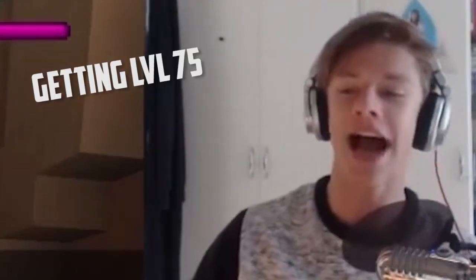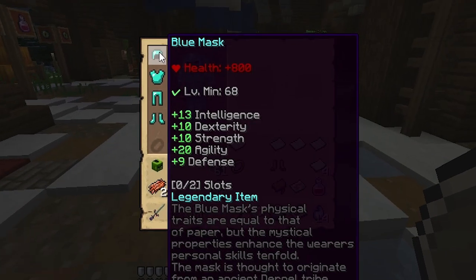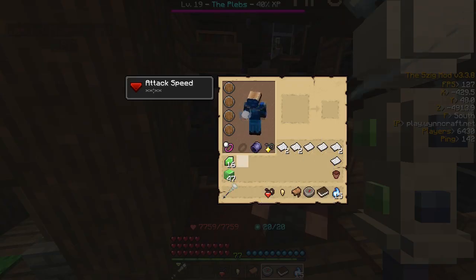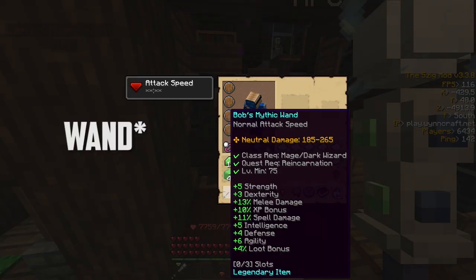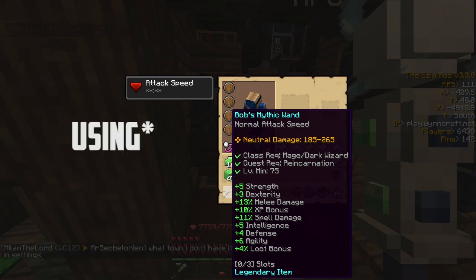You can get more points by leveling up, but there are some other ways you can get them. By wearing identified armor you get plus or minus stats to your skills. For example, this chest plate gives me four defense points, which will increase my defense with four points when I'm wearing it.